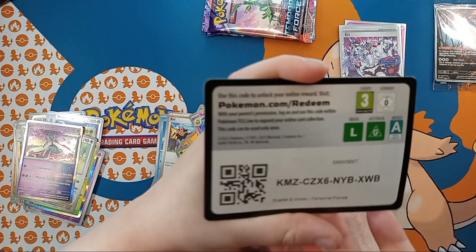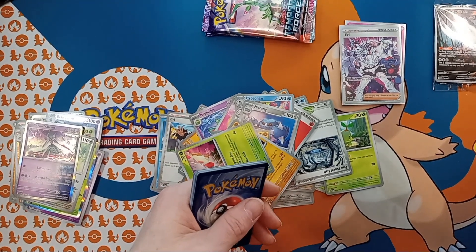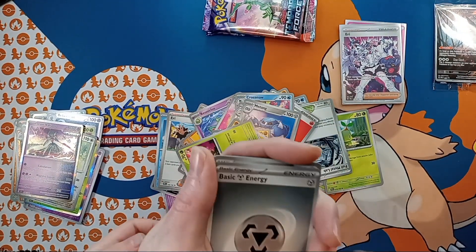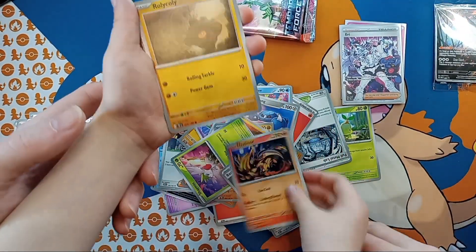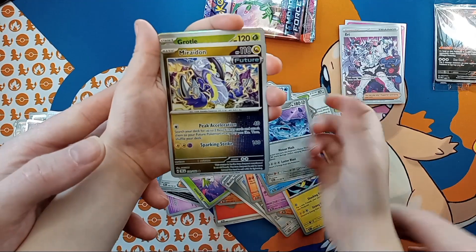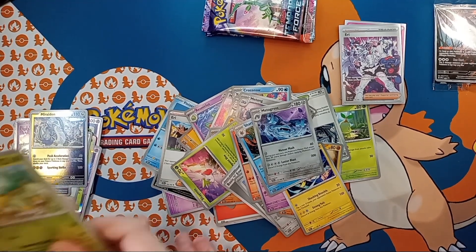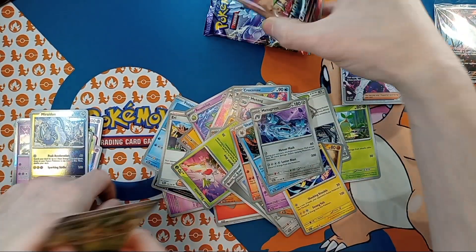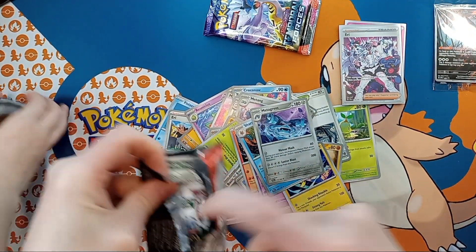Did you feel it? Yeah! Good job, good good good. Oh whoa, that's good! No earthquakes — we don't want any earthquakes, right? You got an Energy of course, got a Heatmor, Rolycoly, Azumarill, Zeraora, Sharpedo, Metagross, Maridoon, Grotle. We don't need a drumroll for that, silly goose. Hollow Yamper — you like it? Alright!